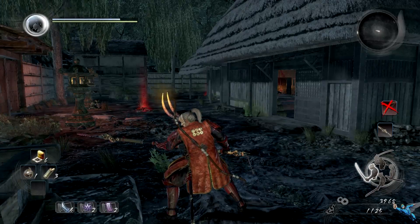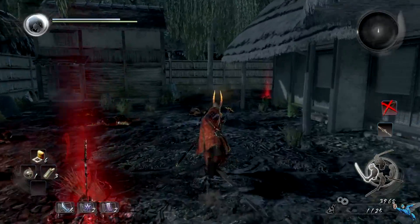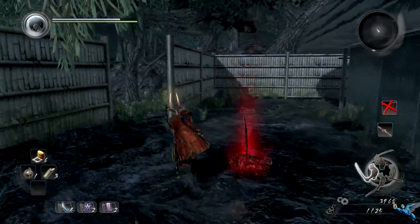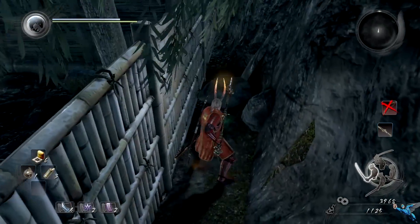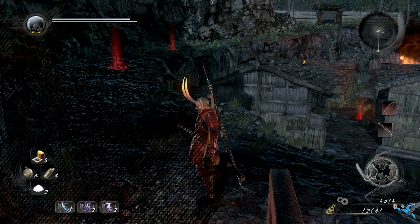Number four is in the mini village where you first run into the locked gate — your first locked gate — and a large yokai. Head to the back of the village and there is a little path that leads outside on the left side. Look around the fence — boom, another Kodama. Grab him.